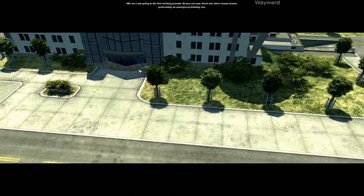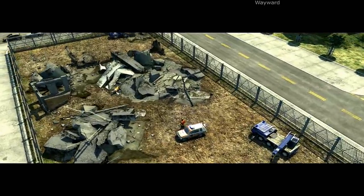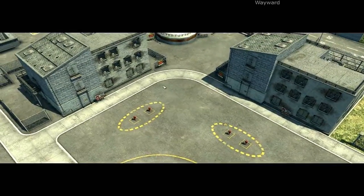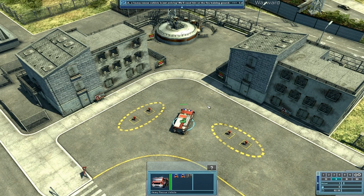We are now going to the fire training room. As you can see, there are other rescue teams performing emergency training too. Your rescue vehicles take your personnel to the operational area automatically. A heavy rescue vehicle is just arriving — we'll need it on the fire training ground. Let the firefighters get out of the heavy rescue vehicle. Click on the heavy rescue vehicle with your left mouse button and click right again to get the rescue team off.